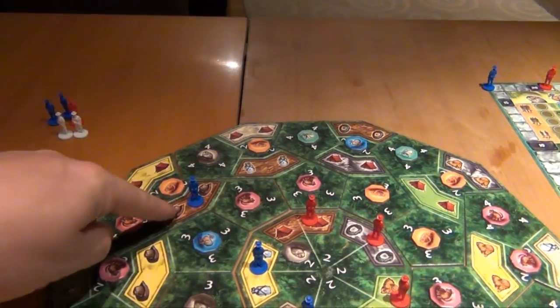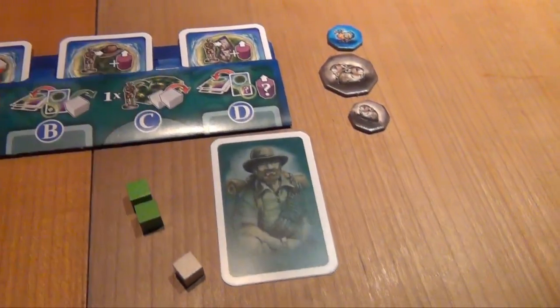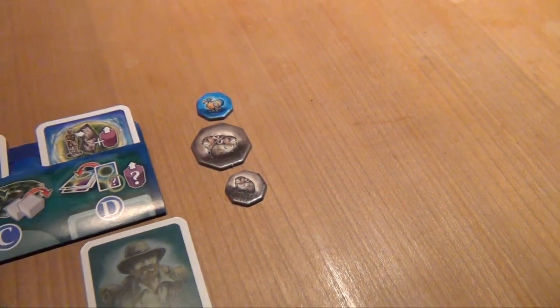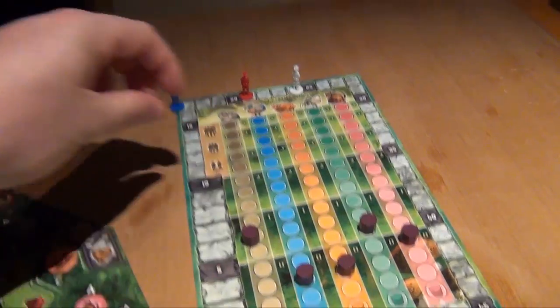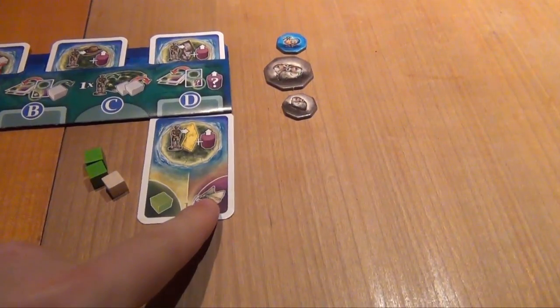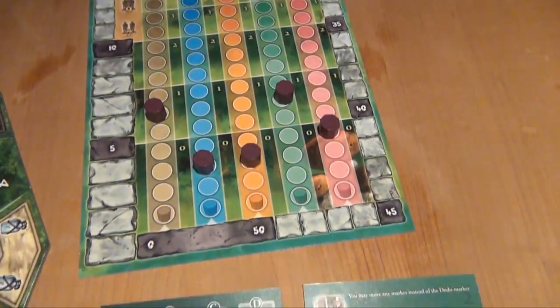Blue plays his explorer on a hat space, paying only one cube. He advances a marker — choosing pikas — for three points, then moths advance but he gets no points. The sum at end of round is two, and white becomes the new starting player.